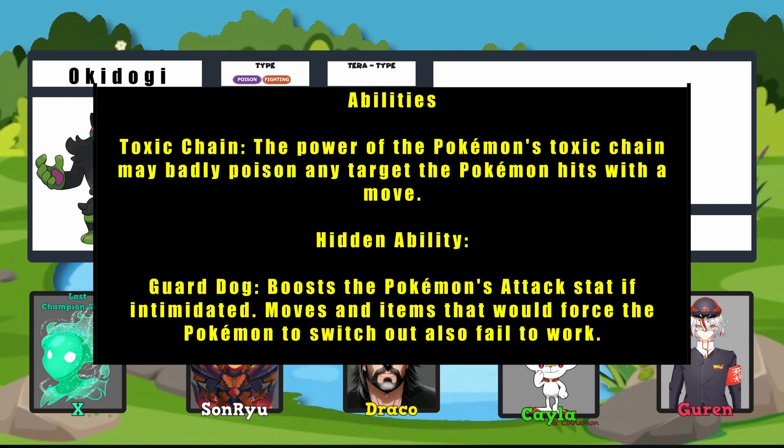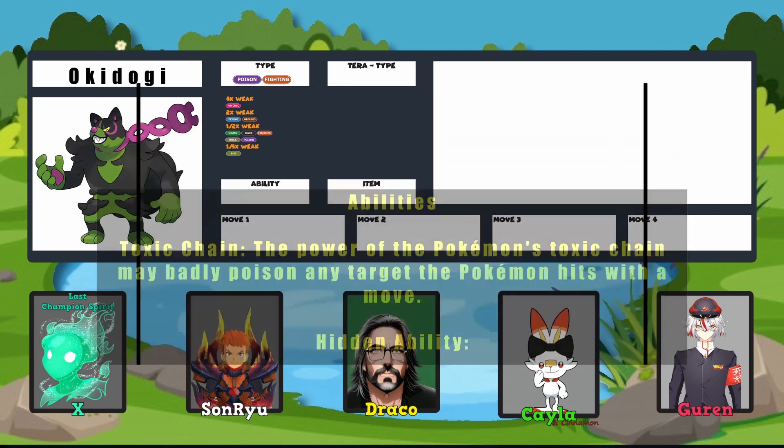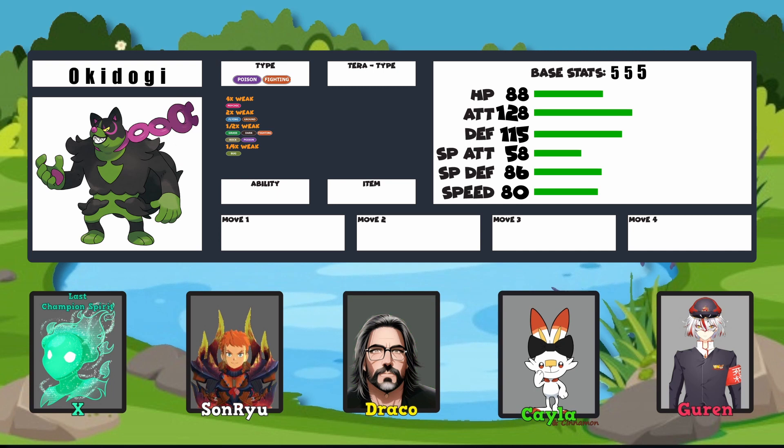Its abilities are Toxic Chain, which badly poisons any target of its move unless it is targeting itself. Its hidden ability is Guard Dog, where it boosts the Attack stat if it's Intimidated and cannot be switched out by force. Its base stats are 555 total, with HP at 88, Attack at 128, Defense of 115, Special Attack of 58, Special Defense of 86, and Speed of 80.